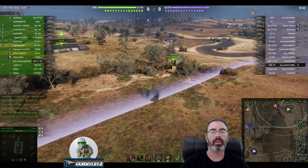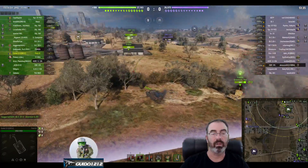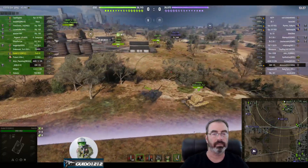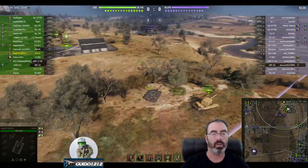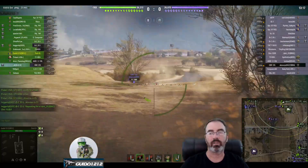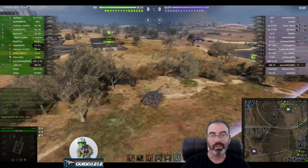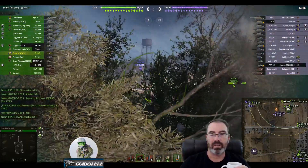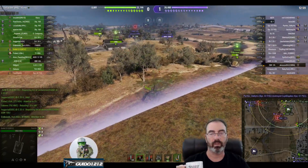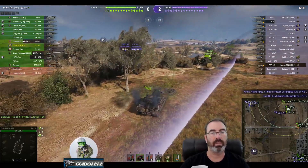The FV4005 takes a stab, and since it didn't start moving, it was probably hidden until it fired too. Good news is I don't take any long range shots. Our EBR goes in to kill the enemy but takes a hit and rages off. If you kill that EBR, we'd have a huge advantage. And then there's a Bat-Chat coming in — actually two Bat-Chats on the enemy team. Their IS-7 shows up in the corner. This whole flank is about to fall, and I'm basically on the run.